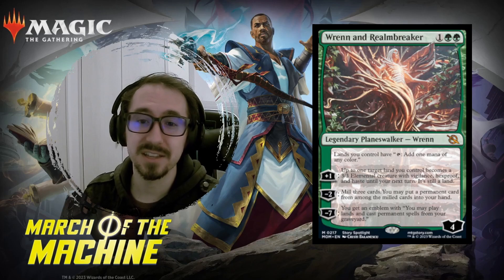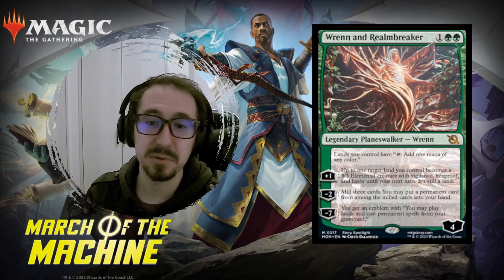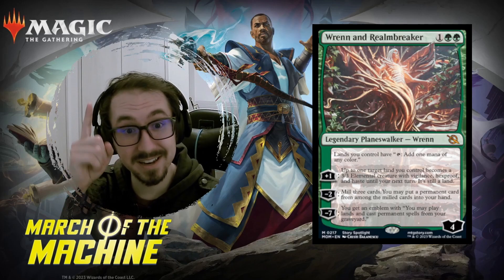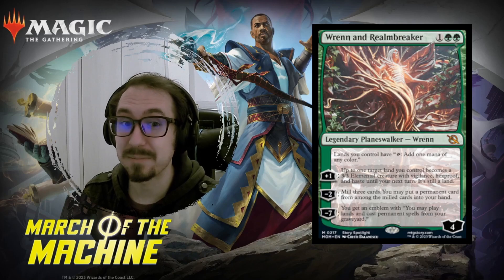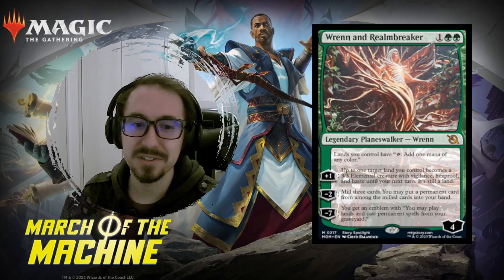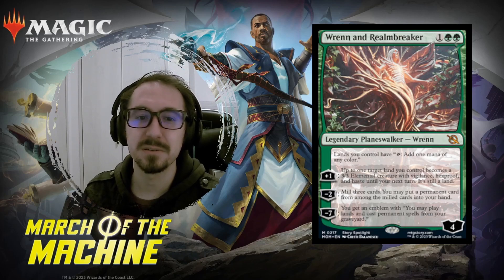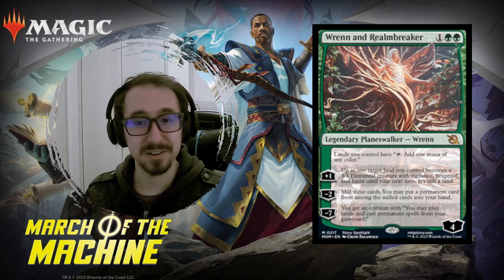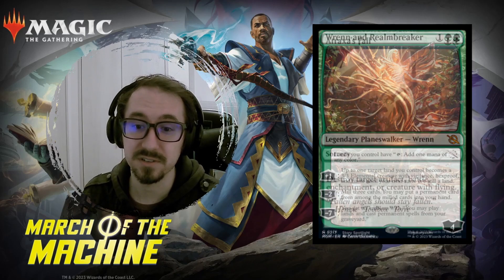Ren and the Realm-Breaker is a cool planeswalker in the set — three mana. Plus one: you get a land turned into a three-three elemental with vigilance and hexproof, so it can't be killed and you can still tap it for land. Minus two: get cards back from your graveyard and self-mill. Minus seven: cast stuff from your graveyard. Very powerful planeswalker — seems very strong.